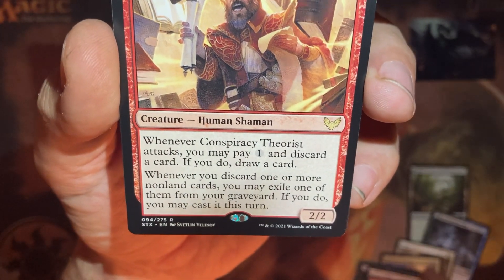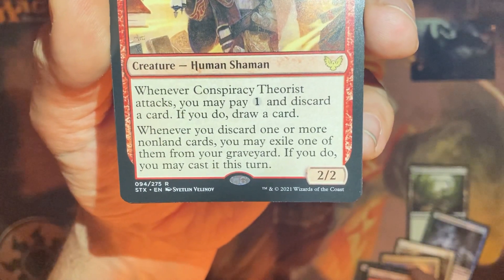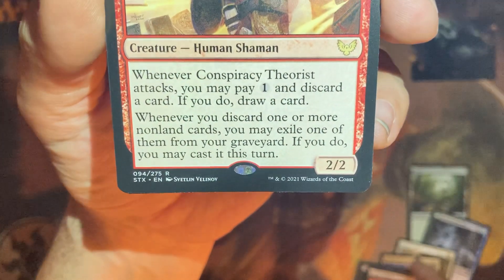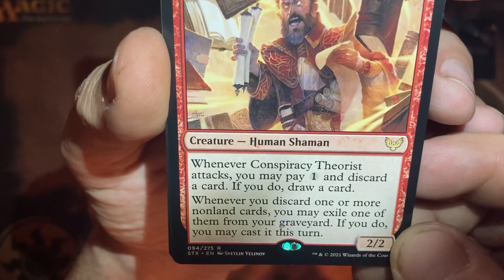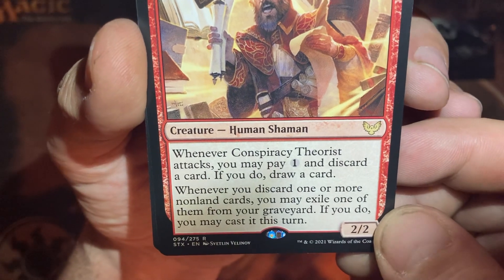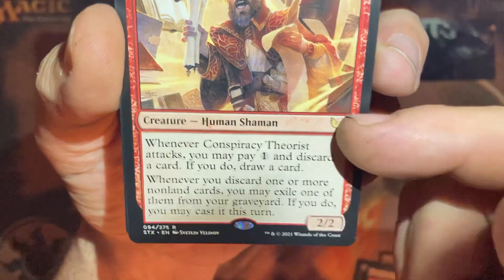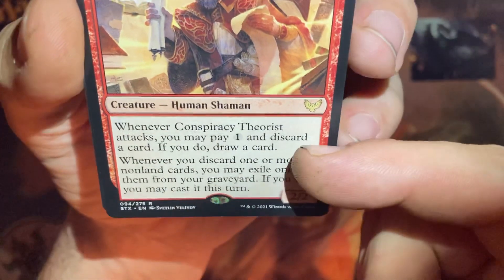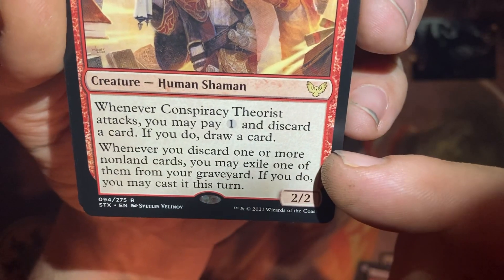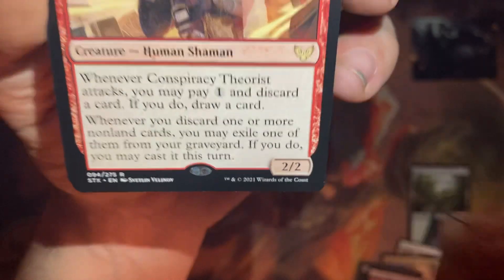You may pay 4 and discard a card. If you do, draw a card. Whenever you discard one or more non-land cards, you may exile one of them from your graveyard. If you do, you may cast it this turn.